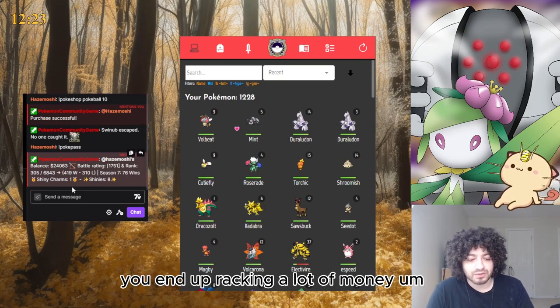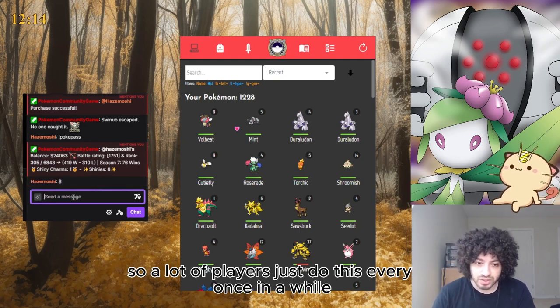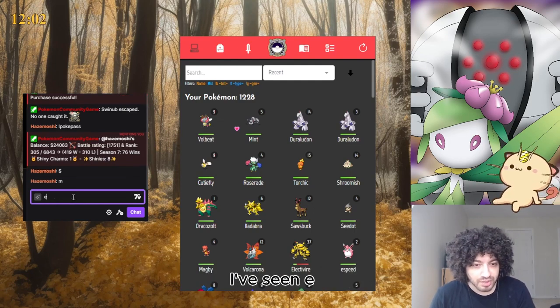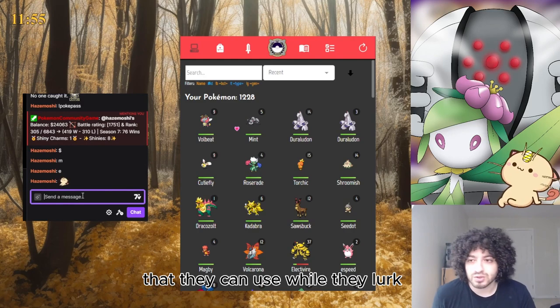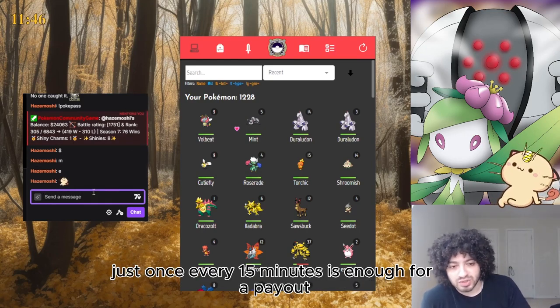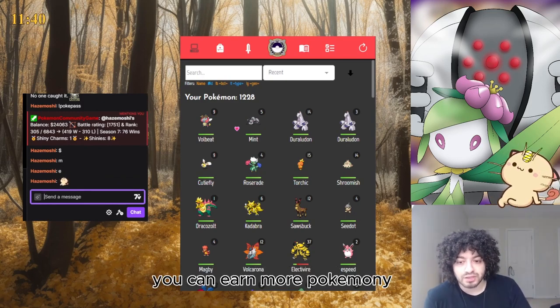Money can sometimes be difficult to come by in PCG, though when you're playing casually you end up racking up a lot. The way you get money is by typing in chat. A lot of players just type occasionally - lurking is an encouraged pastime with PCG. People use emotes while they lurk, and that will get them money. Once every 15 minutes is enough for a payout - you don't have to keep typing constantly.